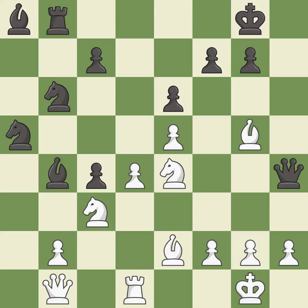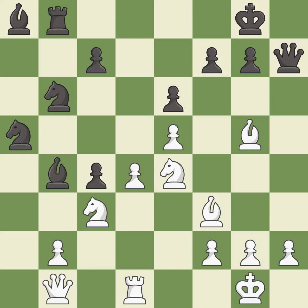This attacks a queen, winning a tempo when it moves away — it is best. This moves the queen to safety — it is best. The game is still close to equal, but white lost their advantage — it is an inaccuracy.